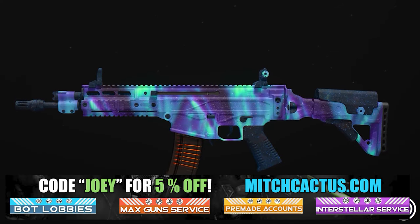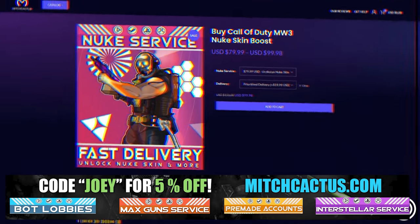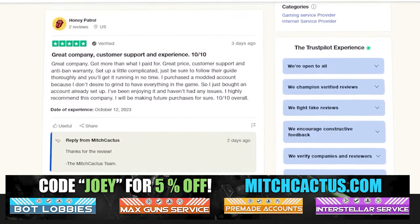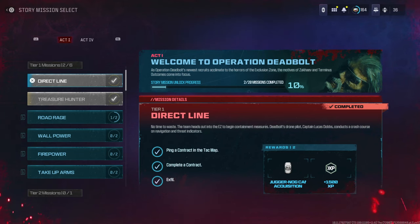Let's take a look at my sponsor MitchCactus.com because he's got a range of services including but not limited to camos — you can literally unlock any camo in the game from Modern Warfare 3 and Modern Warfare 2. Accounts for sale, zombie schematics, nuke skin boosts. Look at all the reviews on the page right now. I highly recommend MitchCactus — over 10,000 customer reviews. Use code Joey for five percent off, links in the description.